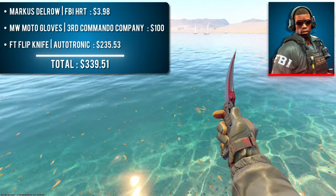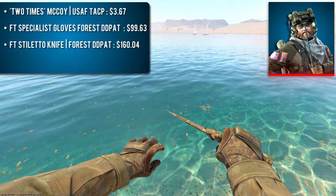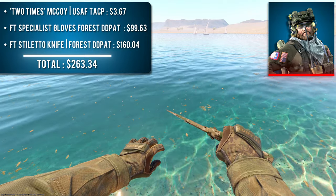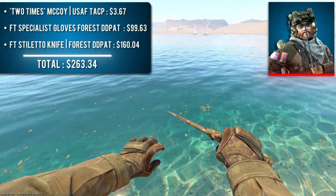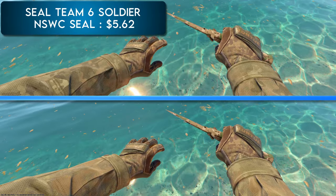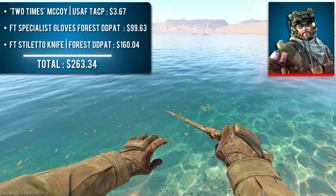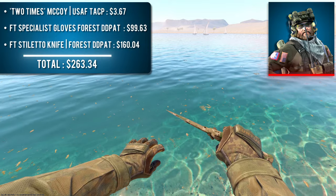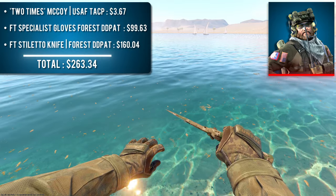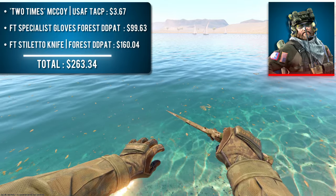This combo can be yours for under $400. Next is the USAF version of 2x McCoy with a pair of Field-Tested Specialist Gloves Forest DD Pat and a Field-Tested Stiletto Knife Forest DD Pat. This sleeve style also features the SEAL Team 6 Soldier, but USAF 2x McCoy is cheaper. Even for people who aren't fans of camo in CS2 — myself included — this combination is an exception. The browns, greens, and tans all match near perfectly, and the camo patterns are so similar it almost seems like the skins were made for this combination. It comes in at a very budget-friendly less than $300.